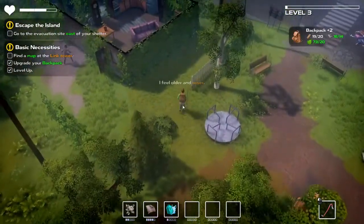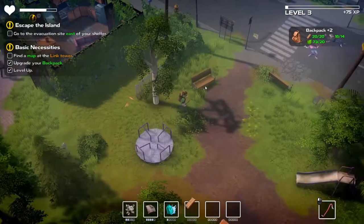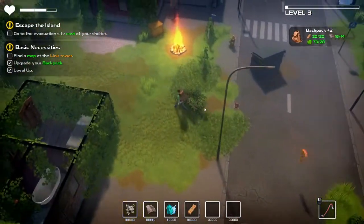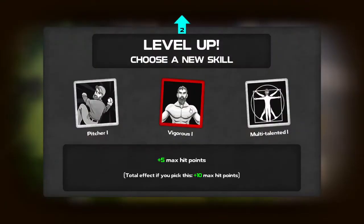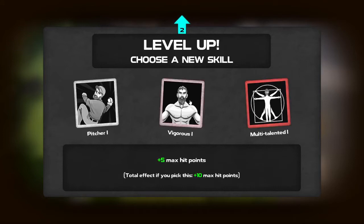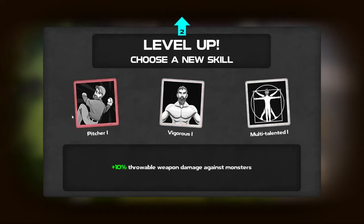I want to get one more piece of wood before we turn in. I want to go upgrade our backpack and level up — maybe leveling up will get us some additional inventions. So 10% throwable weapon — that might be very powerful. These types of skills that help you in future levels are usually very good early on. The earlier you can get them the better. I think I'm liking them better than the max HP. Let's go with multi-talented.